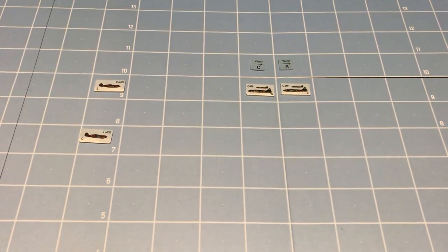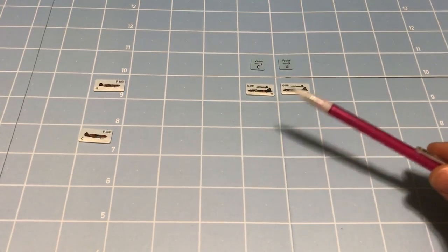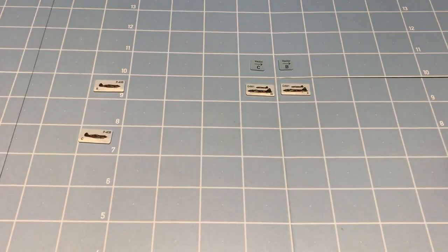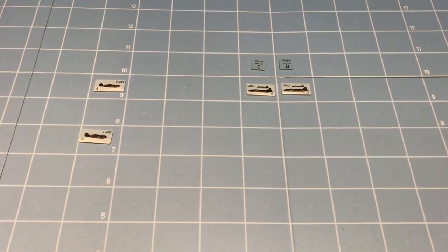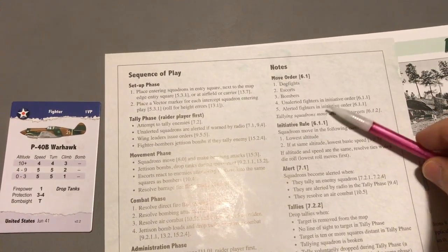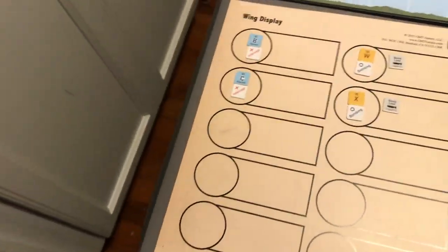If you're not playing with the advanced bombing rules — a scenario will specify if those are in effect — bombers will just always fly straight to their target destination, no real choices. Next to move would be unalerted fighters — we don't have any — then alerted fighters. That would be both B and C; they are alerted, and it says to move them in initiative order, which is lowest altitude first.